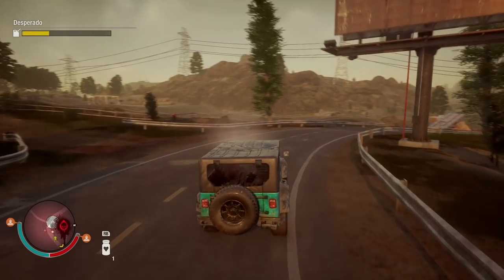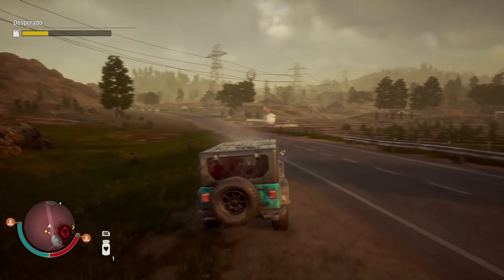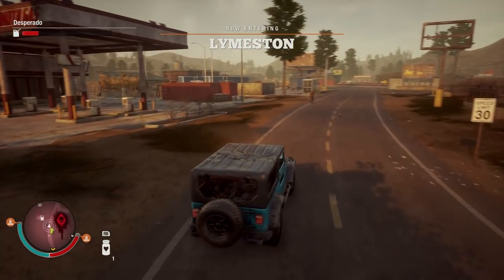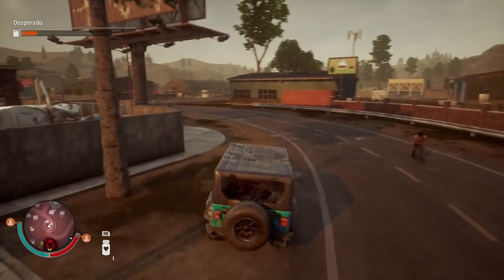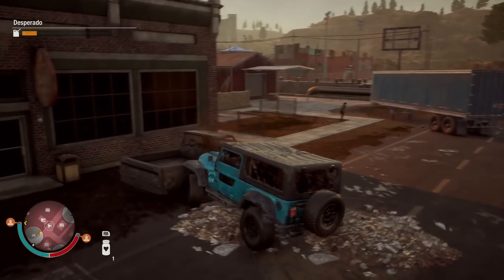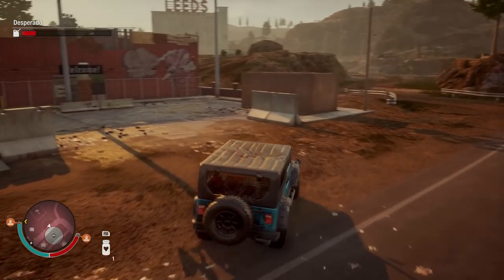Oh geez, there's a feral there. Just outrun him — he's really fast. Oh geez, he's right behind me. Don't want to hit that jump either, that would not be good. Oh, another feral, he's behind me too. And just at the left here, this is where the Container Fort is, right up here. Oh geez, spun out right there. Look at that — that's amazing.